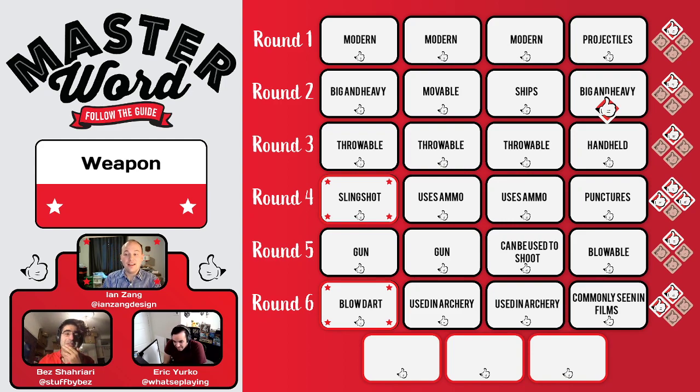Now you have two minutes and one guess remaining — good luck. We're hearing it's movable, handheld, but somewhat big and heavy — larger than we expected. Could it be a longbow? Someone suggested javelin, but javelin is throwable. Otherwise I'd be with you on javelin or spear. I kind of like longbow — I'm trying to think if there's anything else. If it's longbow, Ian did a really cool thing.